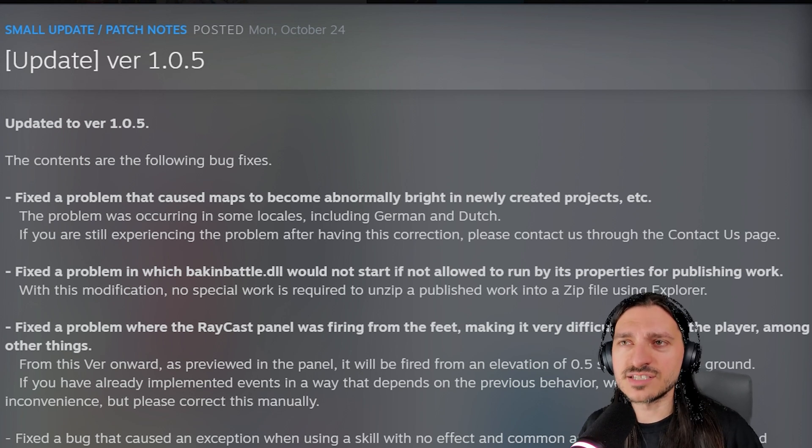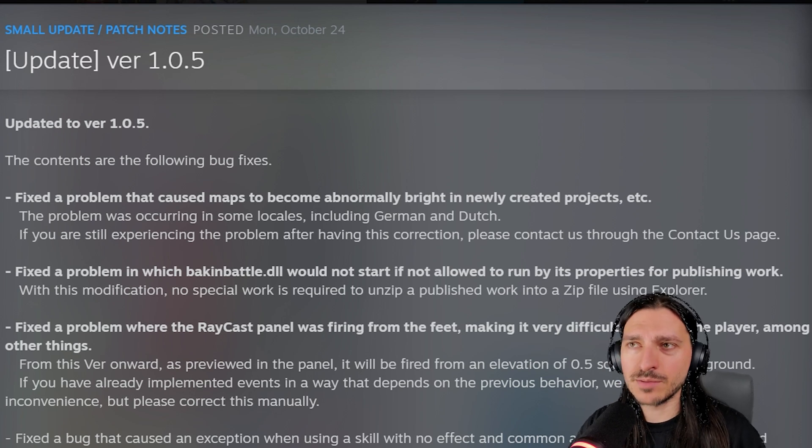Fixed a problem in which bakinbattle.dll would not start if not allowed to run by its properties for publishing work. With this modification, no special work is required to unzip a published work into a zip file using Explorer.